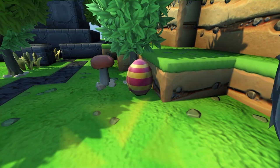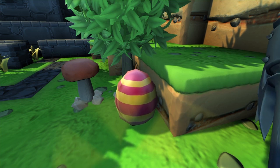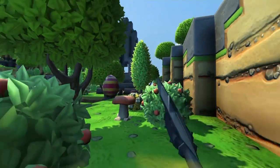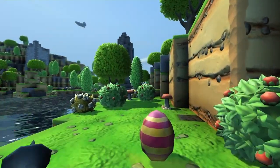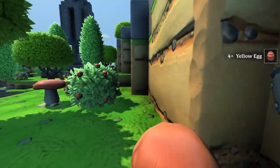And here we have a corrupted egg. You can see it's moving, so this one will attack you when you hit it. Hit it, jump a little backward, and you see how it jumps after you. But it's quite easy to defeat them. Just so you know, if they're moving, they will attack you.